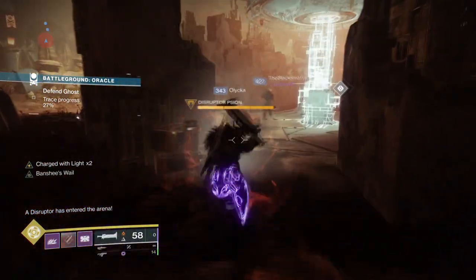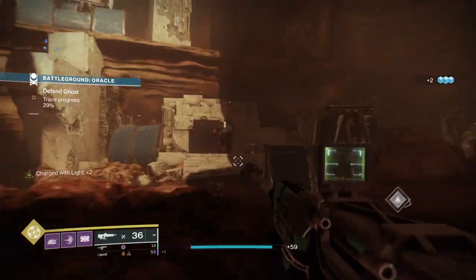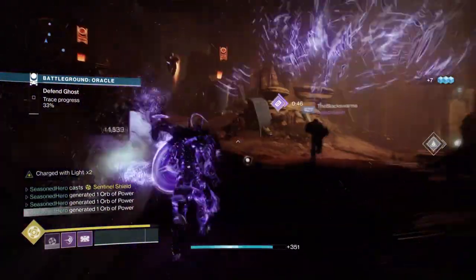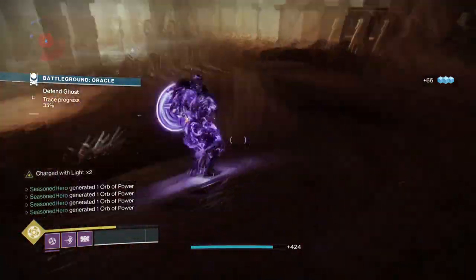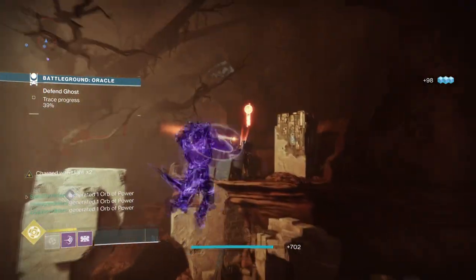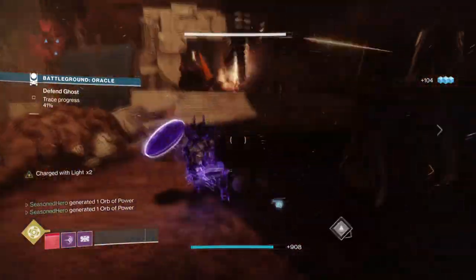If the customisation in Void 3.0 is truly as wide as what the Stasis subclass offers, then having all the abilities such as Defensive Strike, Turn the Tide, Tactical Strike, and In the Trenches as a perk build would be one of the most powerful setups for any melee user. Slap on a weapon with Monte Carlo or Wellspring at that point and we'd truly need to call the United Nations on you for how absolutely chaotic the build would be.